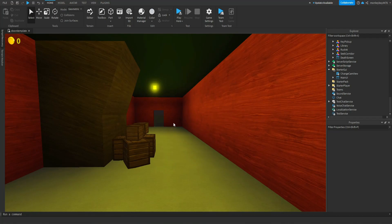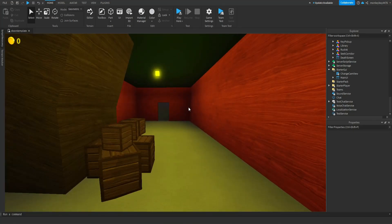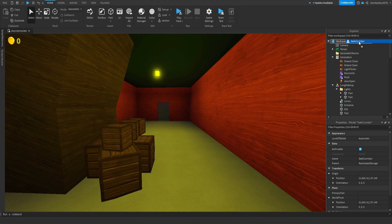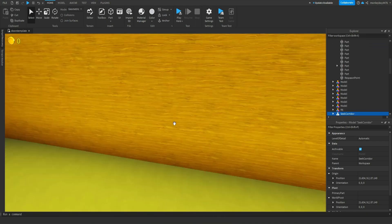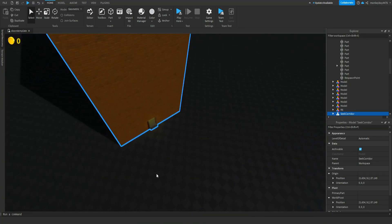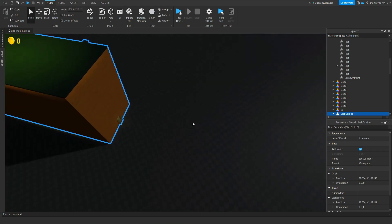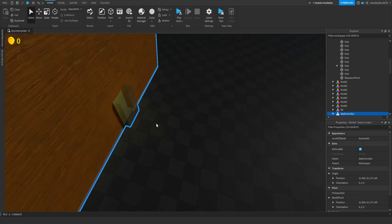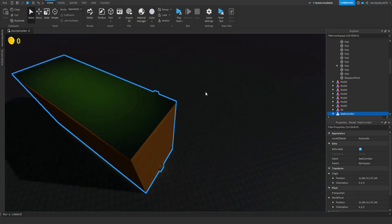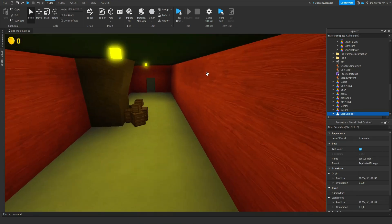Today I'm going to be showing you guys how to make collapsible objects for the Seek chase, which I'll be going over in the next episode. What I'm probably going to do is build off this sea corridor right here and build the whole Seek chase itself, because generating it is too hard. Anyway, let's get back to collapsible objects.